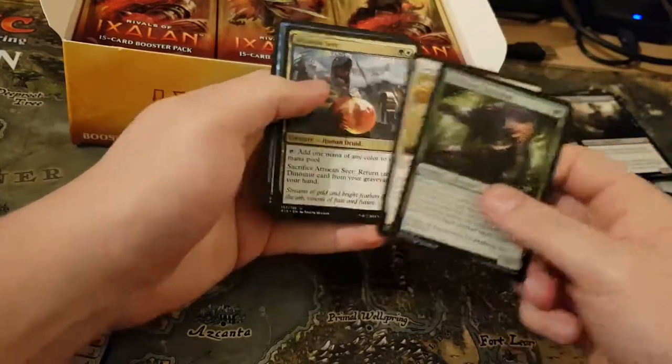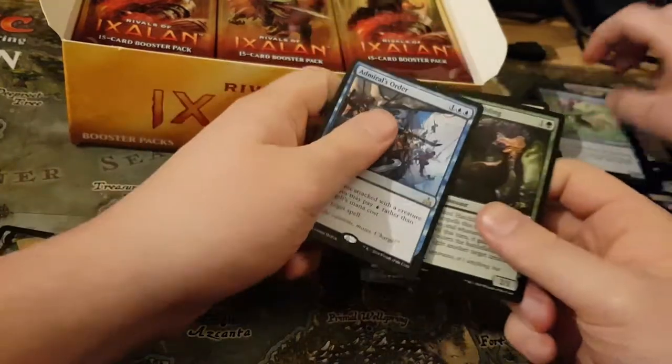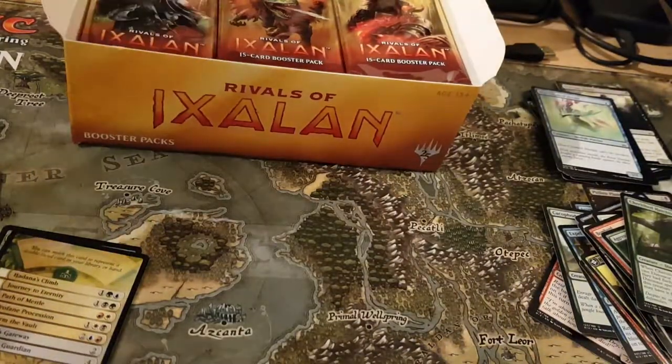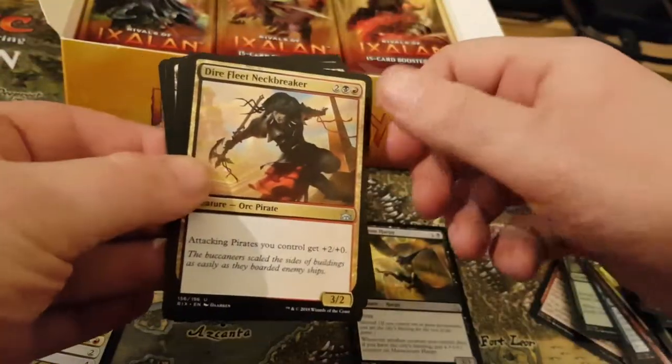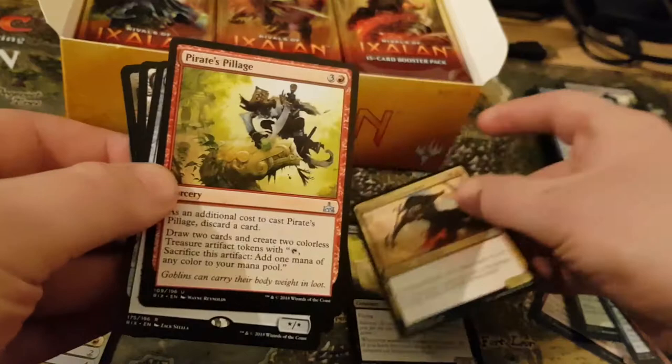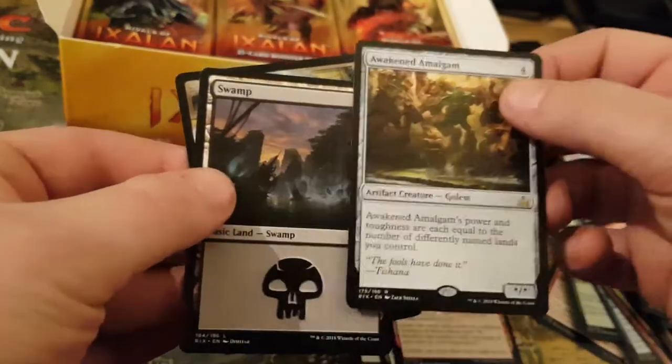Dress Hatchin, Pirate Pundler. I was going to say Admiral's Orders — nice. Admiral's Orders especially is really handy. So my one is Mausoleum Harpy, Dire Fleet Netbreaker, Pirates, Pirate Pillage, and my rare is Awaken and Malgrim.